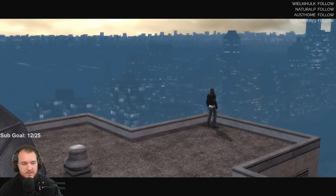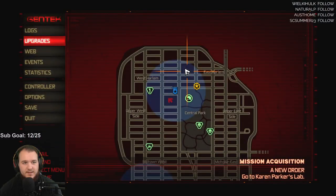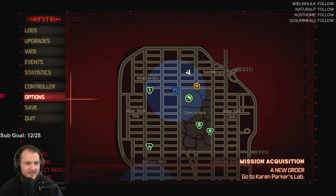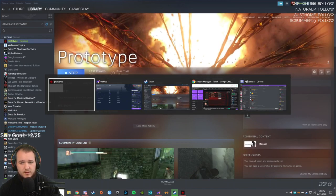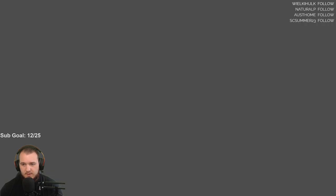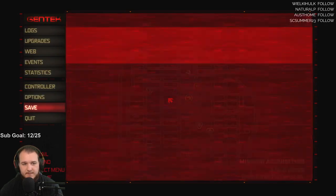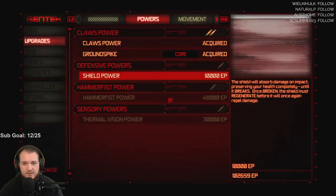Oh my god, can't unpause. Now we need to do our upgrades again. Okay, that works. Hold on. Good, that's good. Let me click create a new save. Upgrades. Nice.